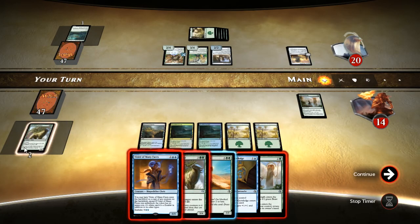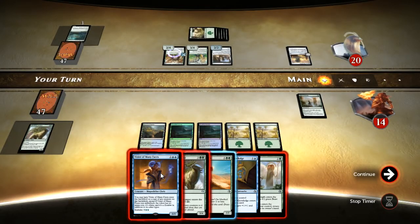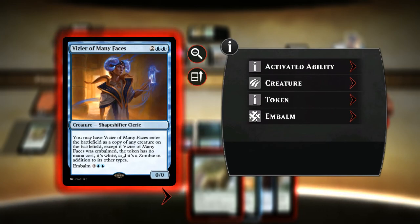Embalm — oh, can I embalm that? Vizier of Many Faces — you may have Vizier of Many Faces enter the battlefield as a copy of any creature on the battlefield. Except if Vizier of Many Faces was embalmed, the token has no mana cost, it's white, and it's a zombie in addition to its other types.